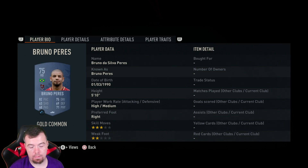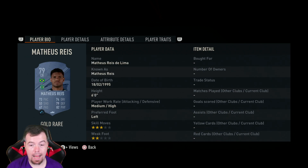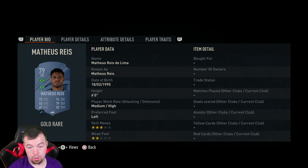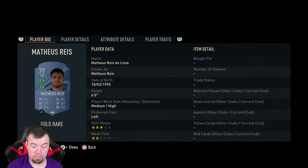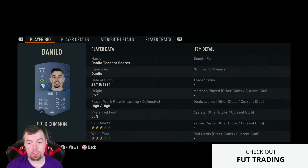Bruno Perez — there are two right backs from the Turkish league, and he's the cheapest one at the moment, going for around 850 coins. Paul Lister is around 1k. There are two options for center back from the Spanish La Liga, which is great. Same with the Brazilian players from La Liga — just put in whichever one is cheaper; it's around 1.5k at the moment. Danilo is 400 coins. There is also a left wing back, Iago, but you have to put a position change on him — he's 400 coins as well.